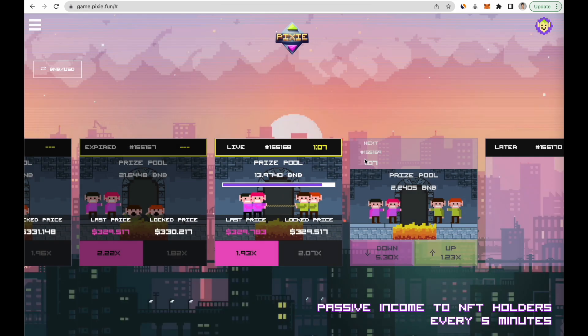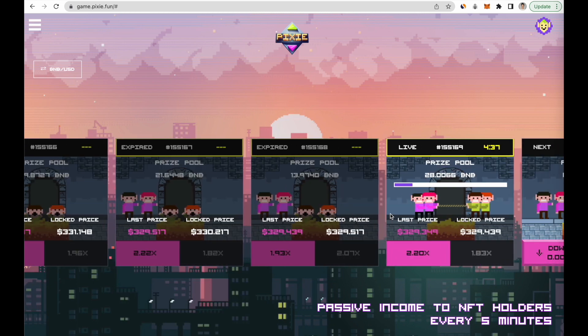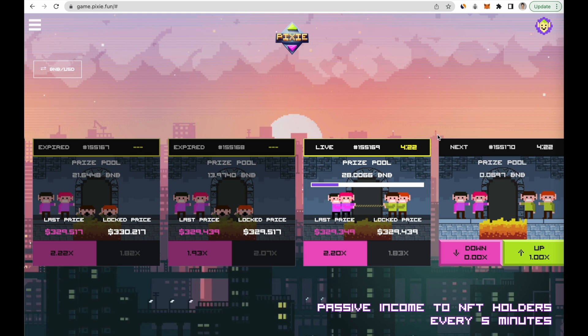As you can see, I was right and the price went down — the last price is lower than the lock price, so the red team won. If you go to the menu, you'll see your prize and can claim it to your wallet. It's clear, transparent, and easy. You can make, for example, three times your deposit in just five minutes, which is not something you can do on an exchange. Give it a try and see if you feel the market. Stay tuned for our game updates, as there's a ton of new things to come. Thank you for watching.